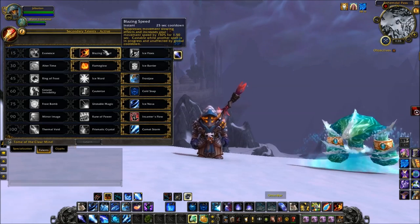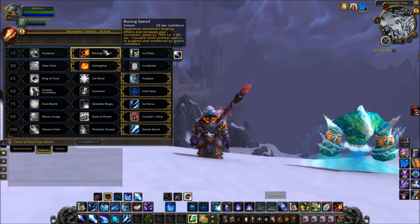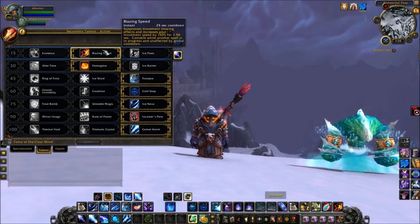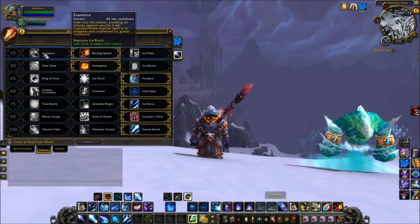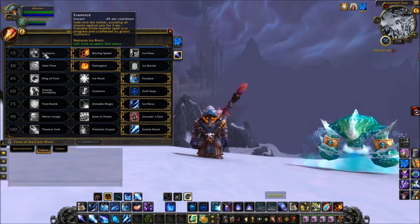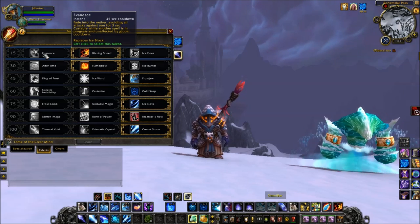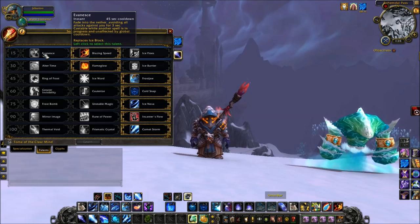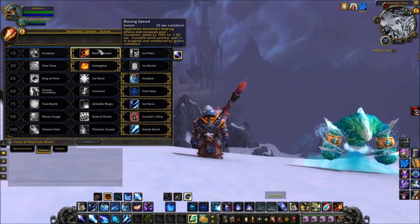For Talents in Tier 1, I really just use Blazing Speed. This is important pretty much in any situation — getting away from melee, hurrying up and getting away from casters to line of sight, or catching up to people. Sometimes you could take Evasive Speed in a 2v2 environment if you're versing double melee or some bursty comp where it'll be a really quick match, since you can Cold Snap it for 6 seconds of avoiding all attacks. But most of the time, I would take Blazing Speed — probably 95% of the time.